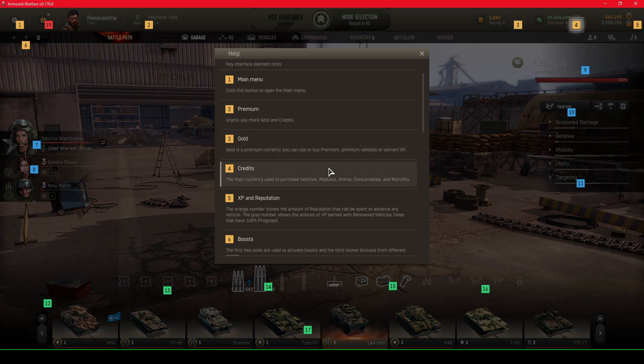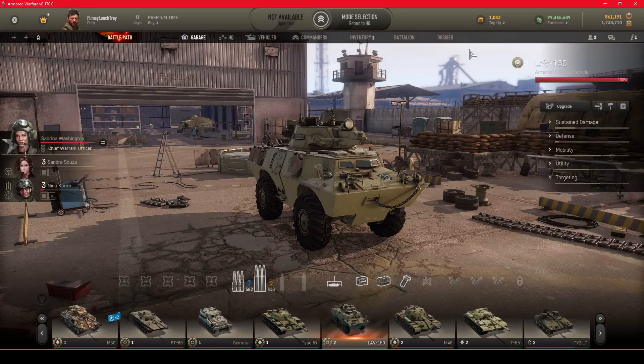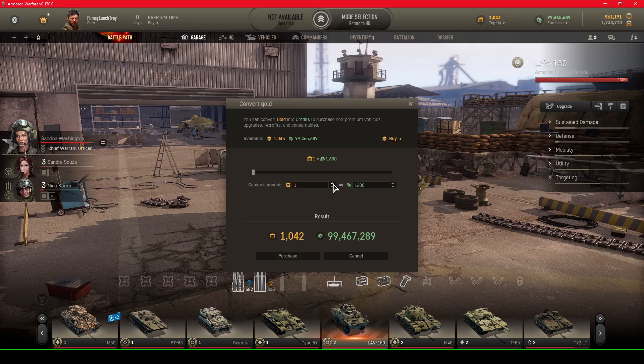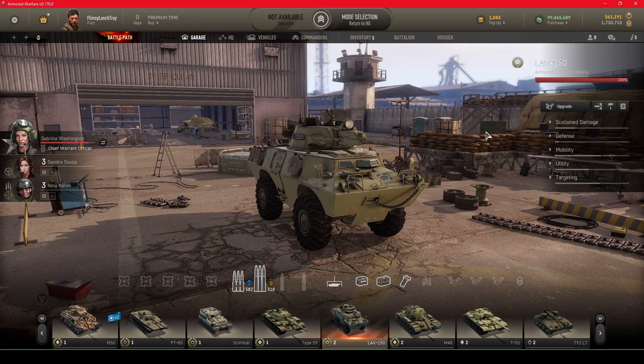Number four is credits, the main currency used to purchase vehicles, modules, ammo, consumables, and retrofits. I have about a hundred million right now, so we're doing pretty good. Credits are earned through playing matches. You can click to convert gold into credits, but I don't recommend it — it's one gold for 1,600 credits, which wouldn't be worth it.